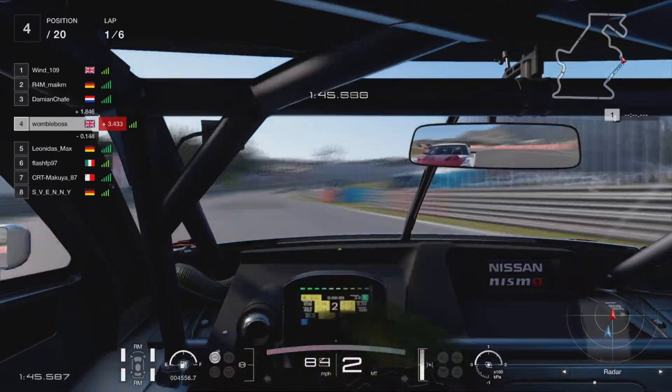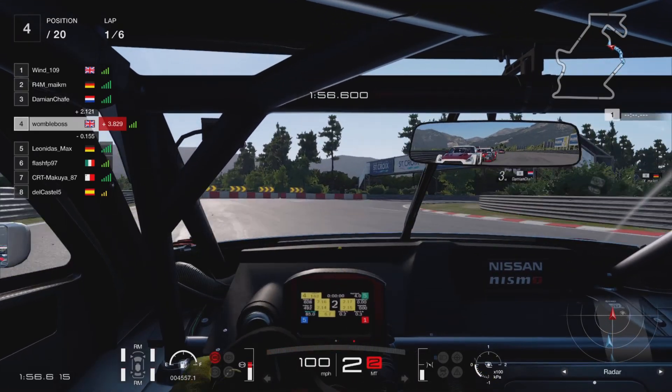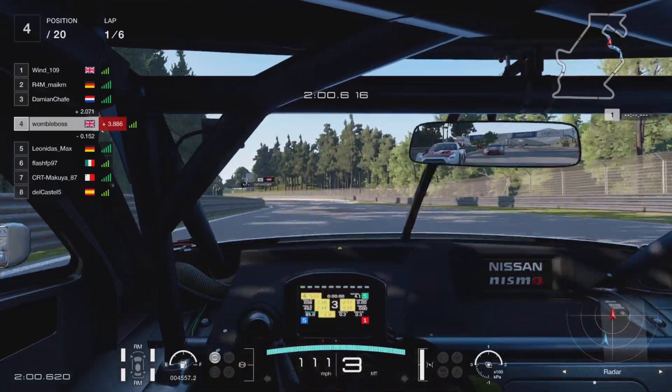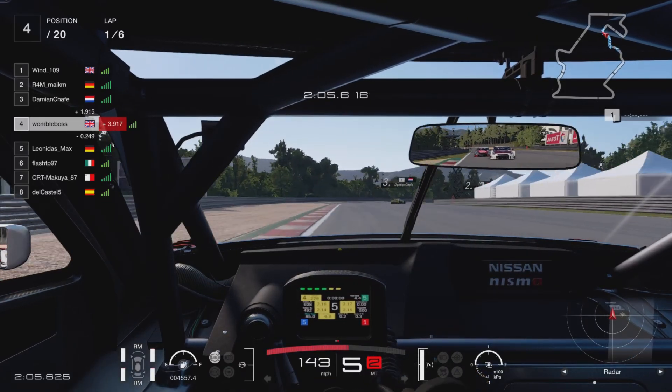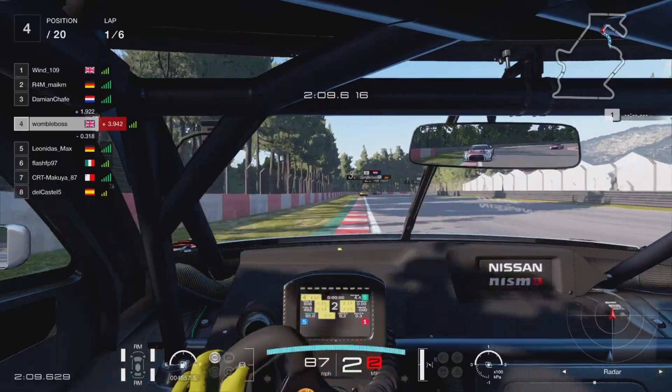As we come over the bridge and into the final third of the lap, we're coming under a lot of pressure from the car behind — the German Leonidas Max. I reckon they were probably on the soft tyres at this point, given how much quicker they seem to be through the corners and the pressure they're putting on us. I'm not a big fan of driving under pressure, I have to say.